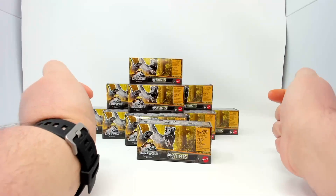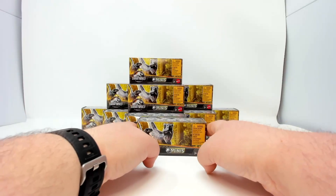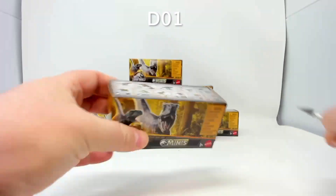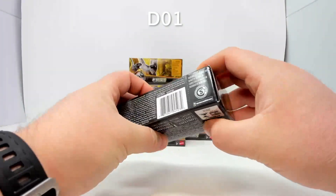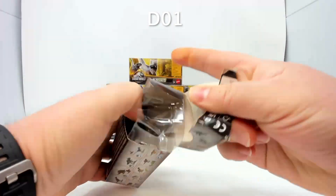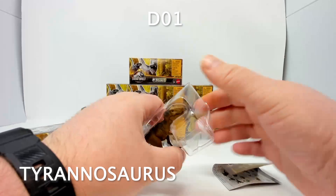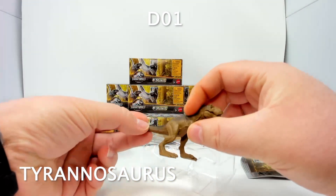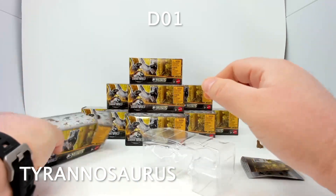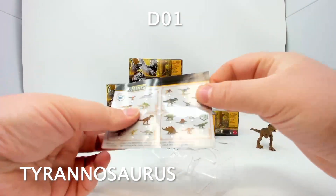Let's start with box one — D01. I know what this one corresponds to. I just love tearing them open rather than using a tool. Box one is the Tyrannosaurus — this is actually our fourth Tyrannosaurus I've gotten out of packs. So box one equals Tyrannosaurus.